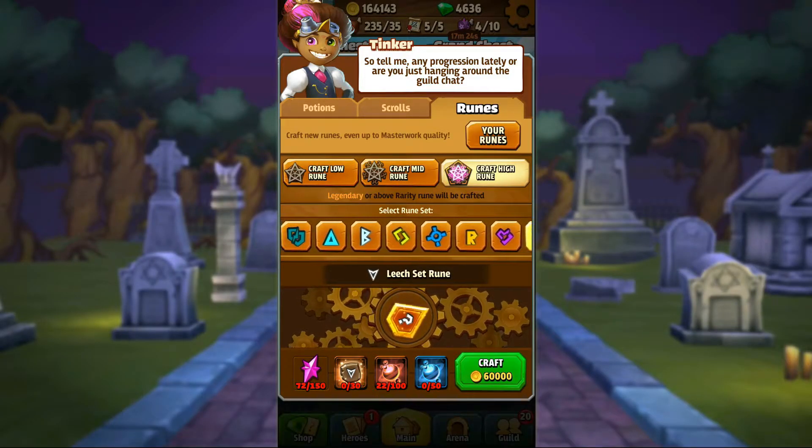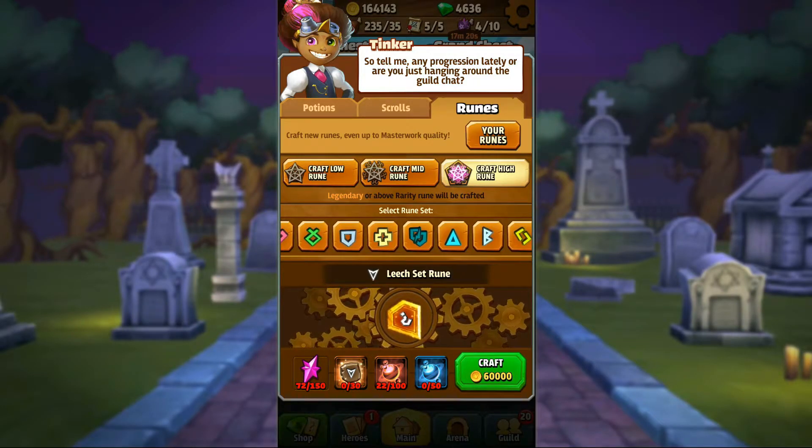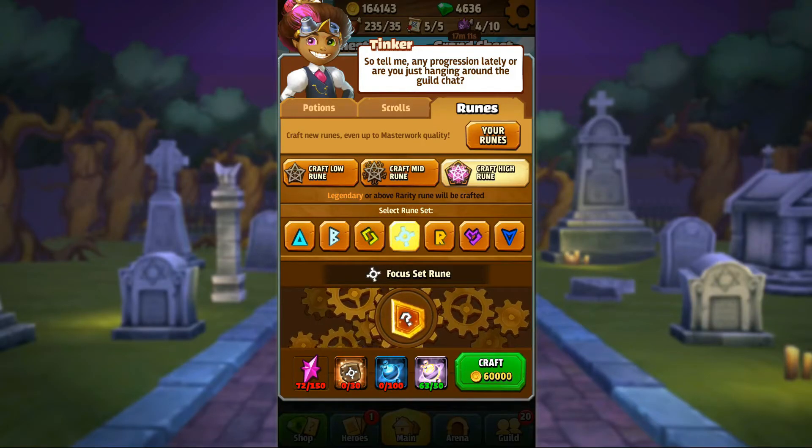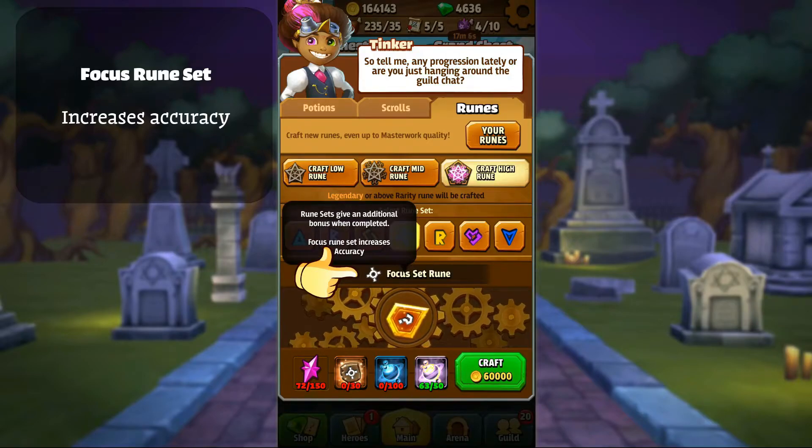We also have some new rune sets available, so let's check out what we have here. This first one will help you with those dodgy enemies — the focus rune set. This will increase your accuracy, so it's basically a direct counter to dodge.